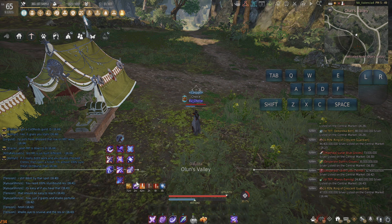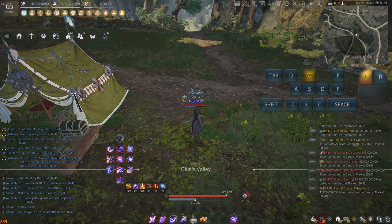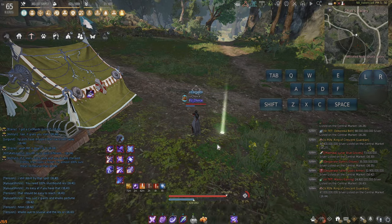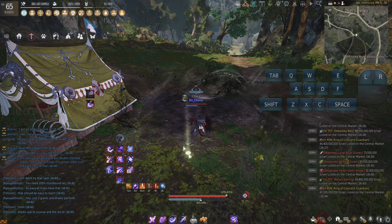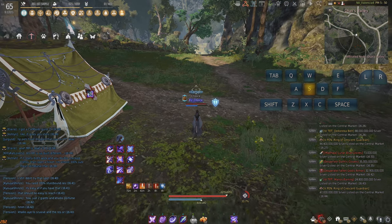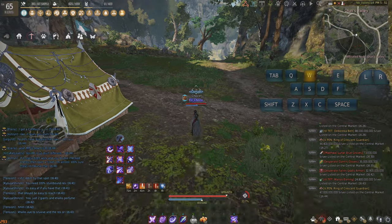However, if you do have attack speed buffs — let's say your Z-buff is up or you have Shy buffs — it's totally appropriate to throw in a double Spacebar. So you just hold Spacebar until it does Wingbeat twice wherever you see fit. Additionally, you can Spacebar into C and then Spacebar again if you really need more cooldown space between your combos. That's a very decent way to recuperate your cooldowns.